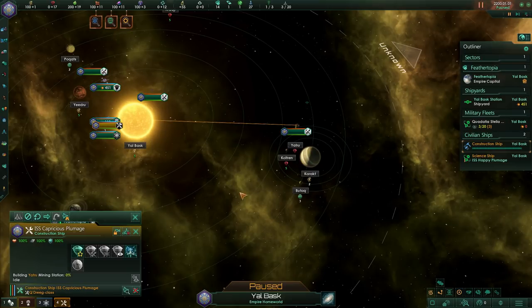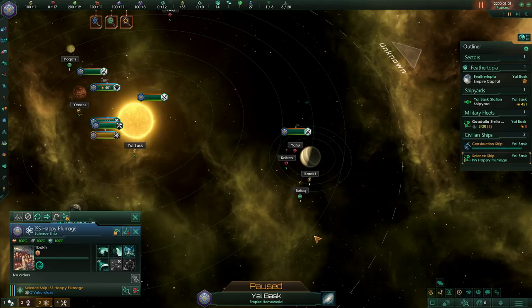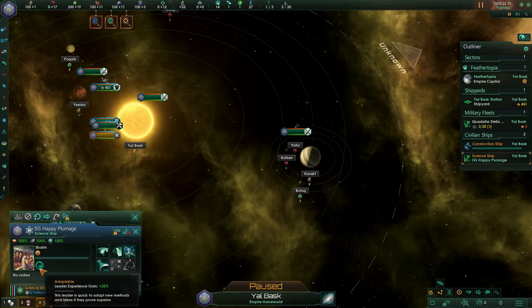As far as our other ships, we have our science ship — Happy Plumage. On board your science ship is one of your leaders, specifically your scientists — To Bach, currently level one. Go ahead and mouse over their trait down below. Every leader starts the game with at least one trait. This person doesn't have a field of expertise, but they are adaptable, which means they naturally learn things faster. While they're level one, they get 25% more experience, so they're going to level up pretty quickly.